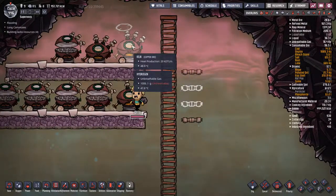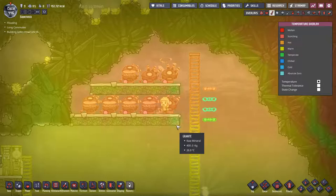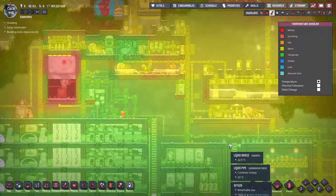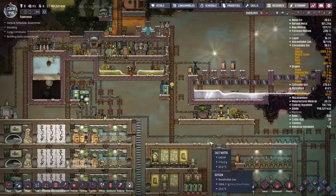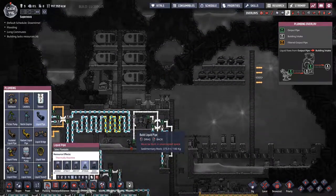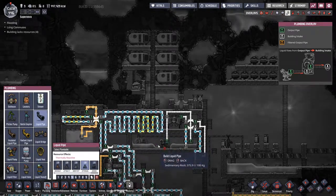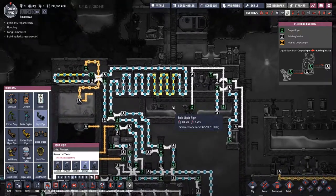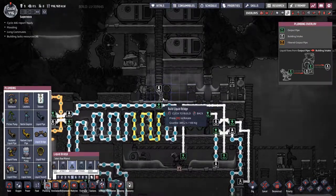Oh, how hot is it up here? Yeah, it's pretty hot. Where's my nearest liquid loop - right down here. Do I want to run this through my loop? Not really, but is it a good idea? Yes. Let's build a couple of bridges - one coming back right here and one going out.